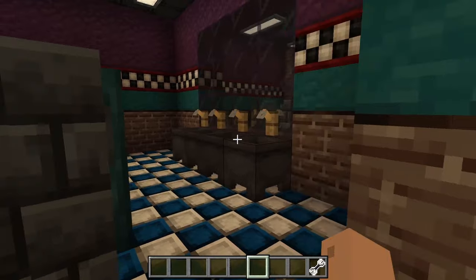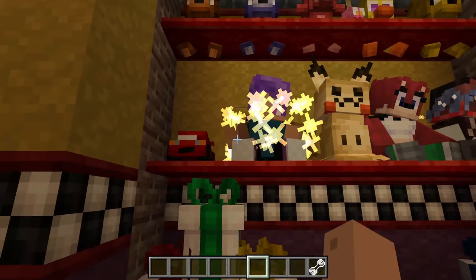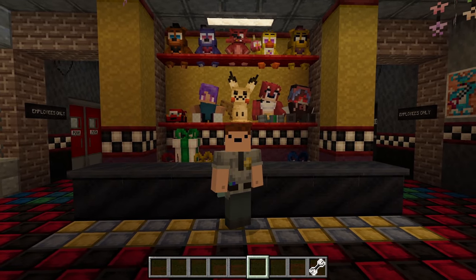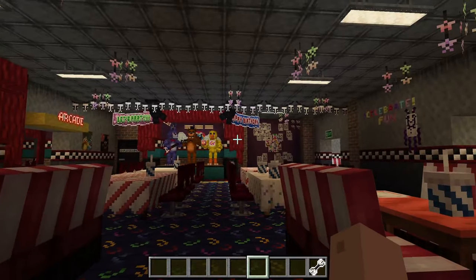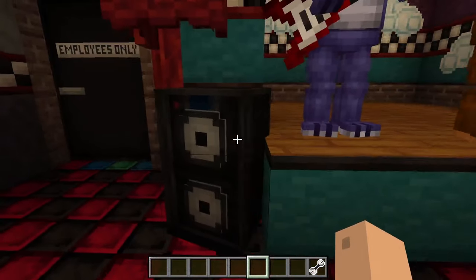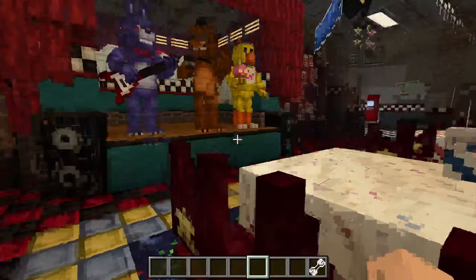We have different entrances to different areas. The bathrooms are pretty self-explanatory. We've also got the prize corner with a bunch of fun things — all the fun little guys and the dev plushies, which I love. This is a really good time to remind you to go check out the original creators of this add-on — there's a link to Herx's channel in the description. A lot of hard work has gone into this, especially for Bedrock. We've got Foxy who is unfortunately out of order, and the main three — Freddie, Bonnie, and Chica — on their stage doing their show. The speakers are supposed to play songs but none of them seem to work.